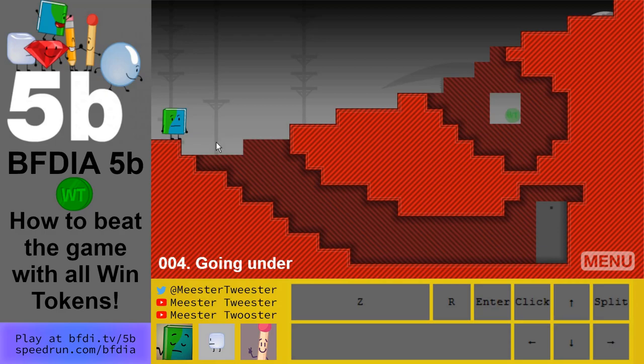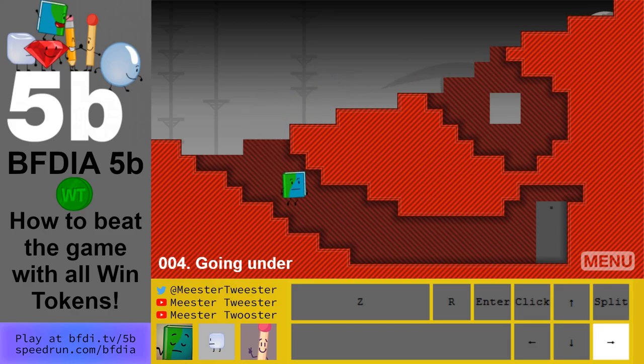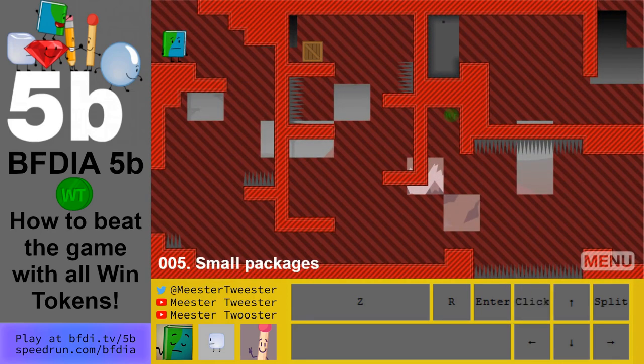Level 4: normally you would only go down here but the win token is here, so what you want to do is stay on this step right here and then jump off of it. You might need a few tries — the win token is over here. All you have to do is go back and you're done. A few of them are easy; there's not a lot of places they can hide on some of the easy levels.